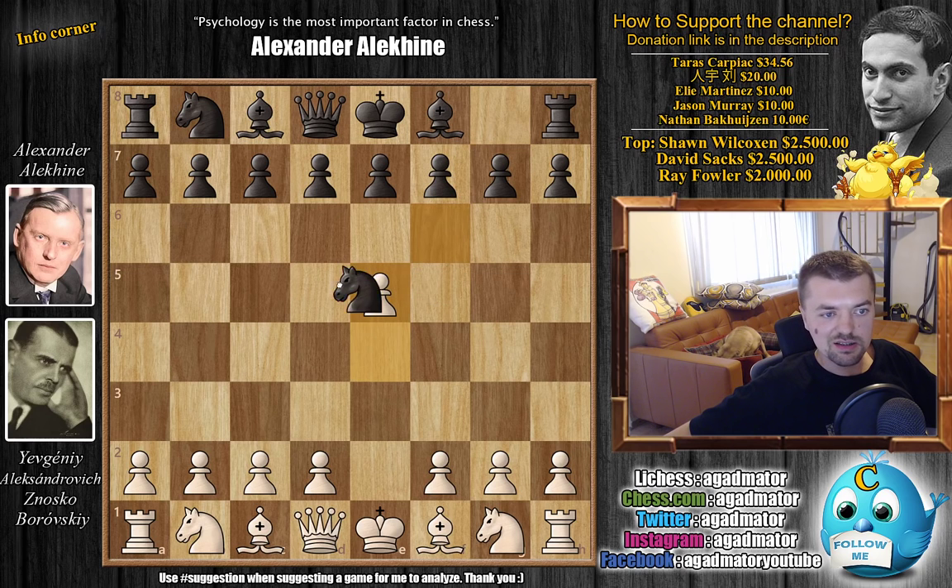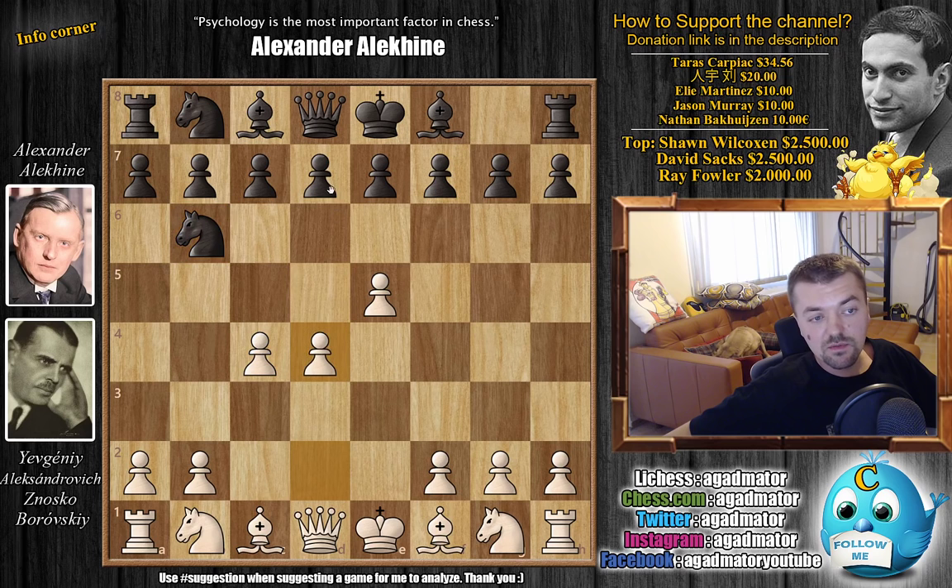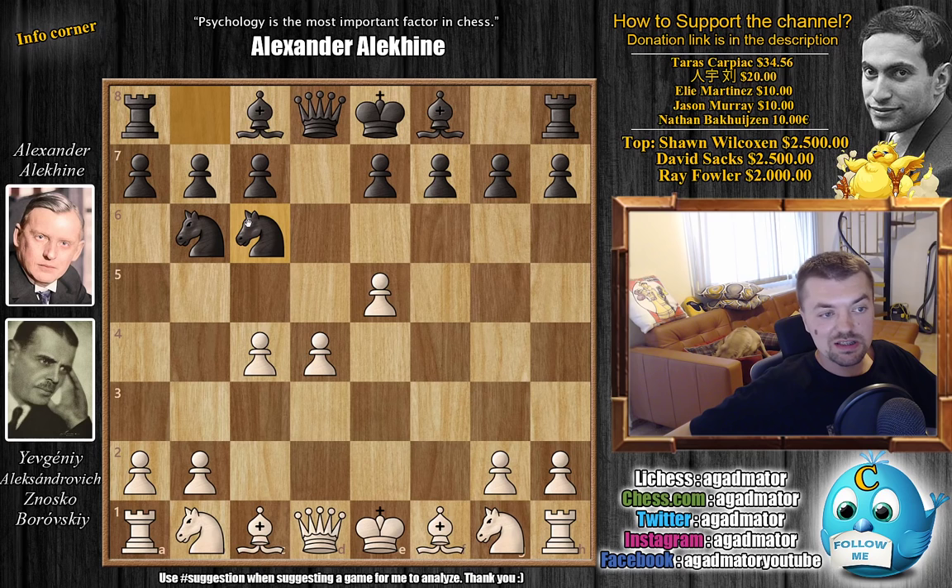e5 accepting the Alekhine's Defense, knight to d5, and now c4 going for the Four Pawns Attack. Knight to b6, d4, d6, and now f4. Let's see how Alekhin plays this — d captures on e5, an early trade in the center, f captures on e5, and now knight to c6 putting pressure on the d4 pawn.